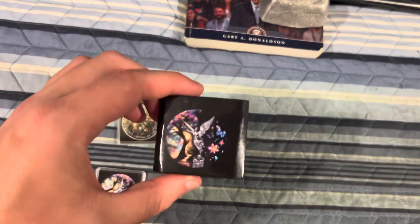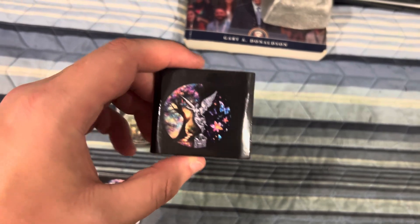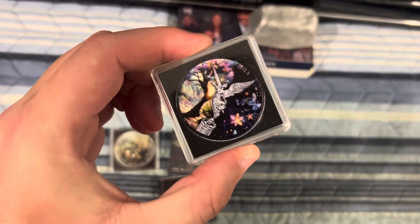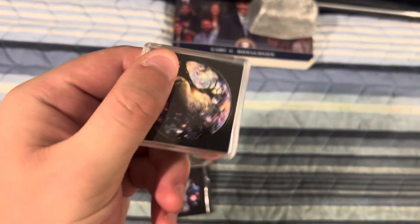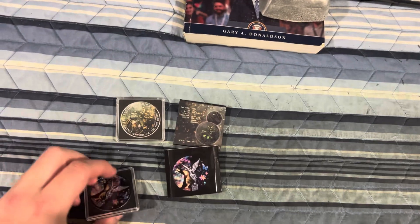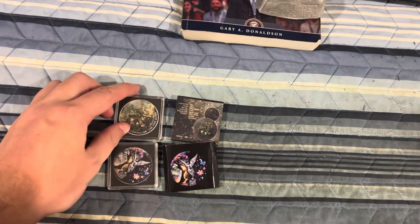The second option is the one-ounce Mythical Knight Libertad, number 70 out of 100. This is what the piece looks like on the front and on the back — pretty cool piece.